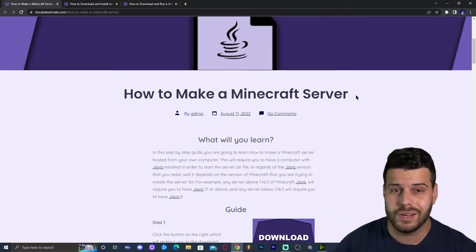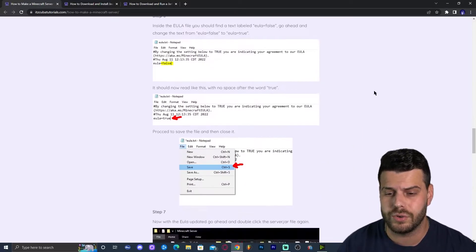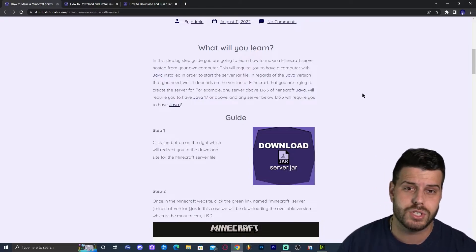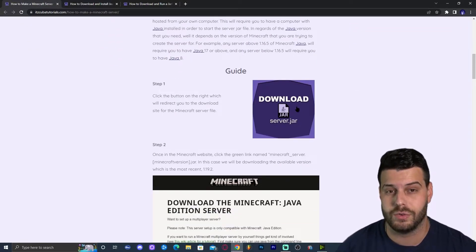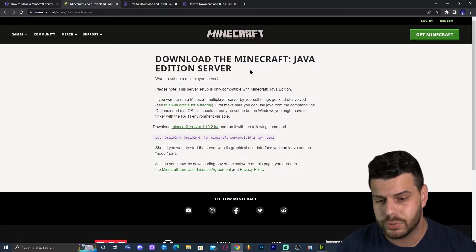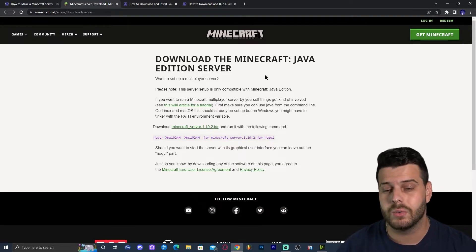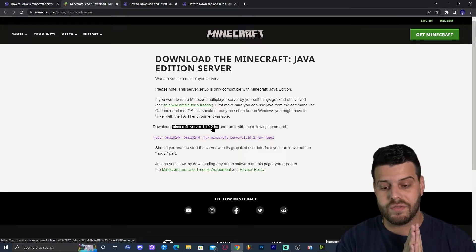Click on the second link in the description, which will bring you to a written guide on how to download and run a server. Once you're on the guide, scroll down until you see 'Download server.jar' and click on that button. That will redirect you to the official Minecraft.net website where we're going to look for the download link for Minecraft server 1.19.2.